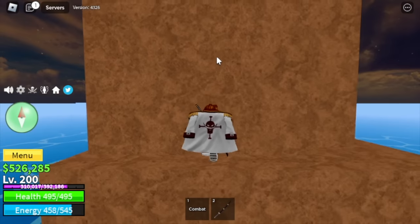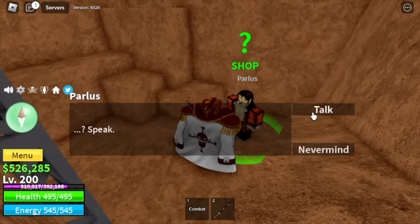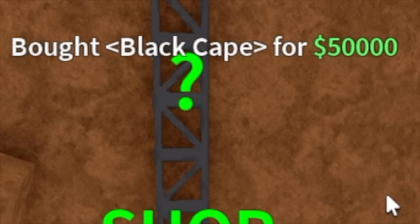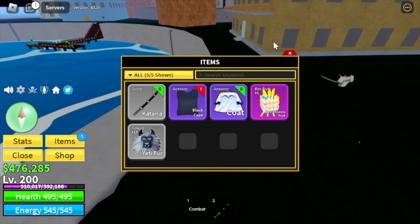The accessory is located here. Requirement: level 50 and 50,000 bellies. Why are you buying this? This is the one that Shanks is using. Let's equip it.